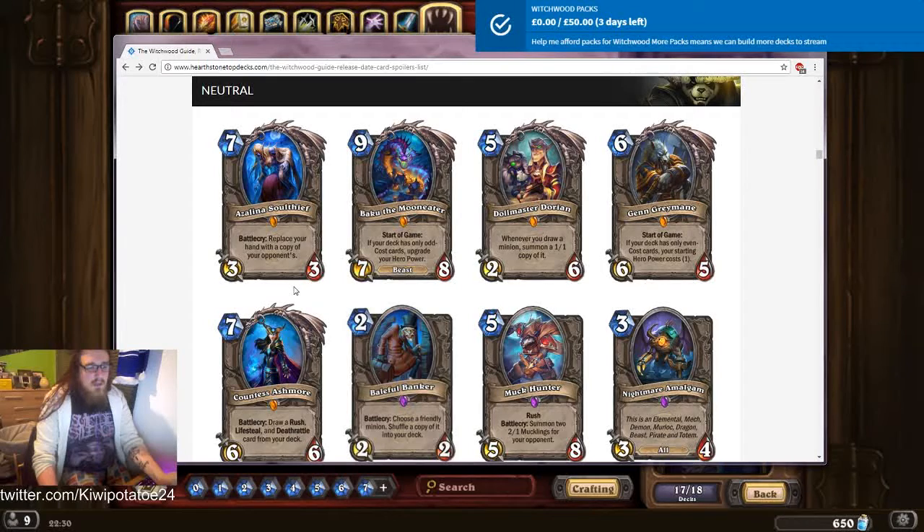Soul Thief: replace your hand with a copy of your opponent's hand. Seven mana three-three. There are definitely better things to do at seven mana than that. The only way this is useful is if this is the only card in your hand and you use it to get a fresh hand that's all your opponent's. I don't personally care for it, but you can tell that a month after release there's going to be a YouTube video of the funniest plays, and this will feature. But that's a one-off thing in a thousand games.